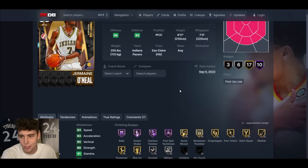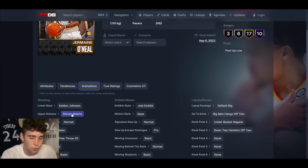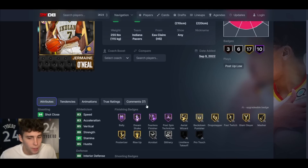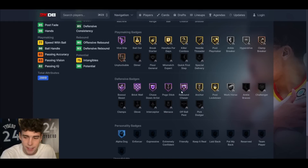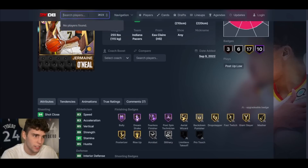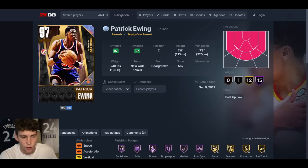Coming in at number 7 is pink diamond Jermaine O'Neal. Alonzo Mourning would be right here too but he made the power forward list. To this day I love Jermaine O'Neal — his release is not good, I'll never hype it up, but he's got Hall of Fame Bully, Post Spin Technician, Fearless Finisher, and Hall of Fame Vice Grip. Most importantly, his defensive badges and defensive player model are excellent. He competes so much better on the interior than Kevin Garnett. I don't regret making him the second card I went for in the trophy case.